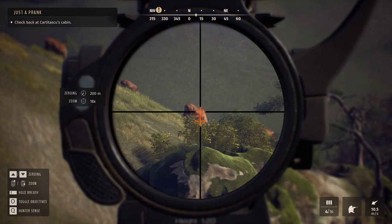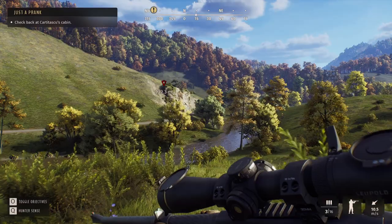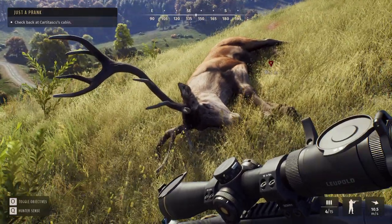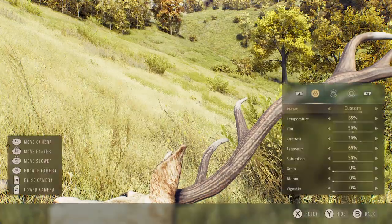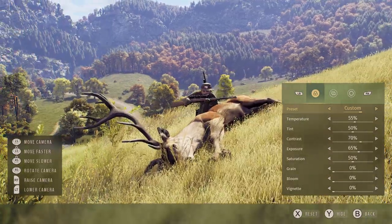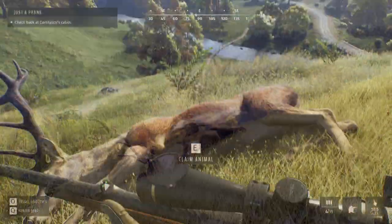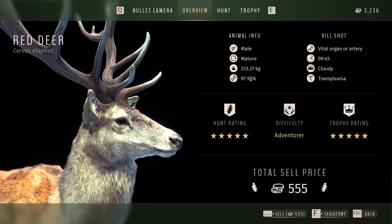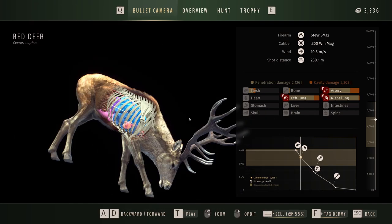That should be enough to drop it. Just gonna place a mark there and now let's see how big it is. Here we have this 5-star mature red deer. Beautiful. Of course I'm gonna take a few pictures — I'll have to use the controller because for some reason the keybindings on my keyboard are kinda bugged and not working properly. That's a nice picture. Now time to harvest this monster. We hit a double lung — 97.95 genetic potential and 459.9 score. That is a really small 5-star, but still amazing.